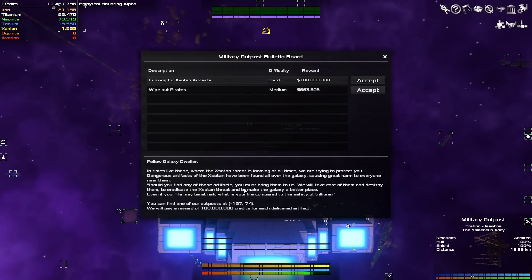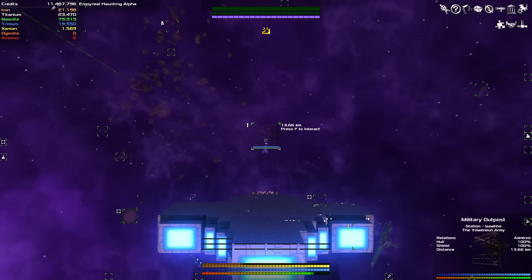Hello ladies and gentlemen, welcome back to Let's Play Avorian. Today we're going to do this military outpost bulletin board looking for the Zayton artifacts. It gives apparently a hundred million — I highly doubt it's going to be as easy as that — but why not? So we're going to accept it. I just noticed another mission happened while we were recording: wipe out pirates.